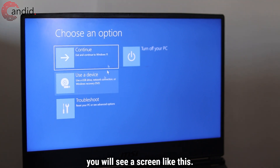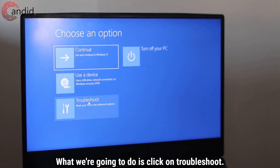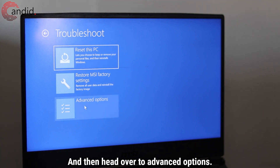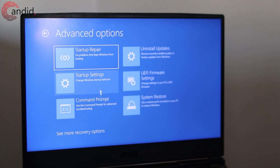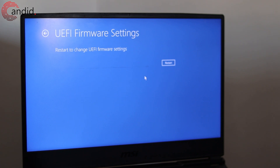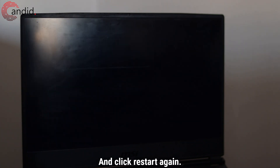Once your PC restarts you will see a screen. Click on Troubleshoot, then head over to Advanced Options. You will see a bunch of options here — go ahead and click on UEFI Firmware Settings and click Restart again.